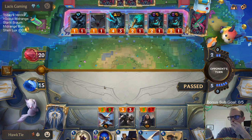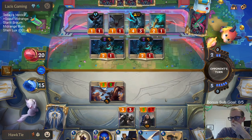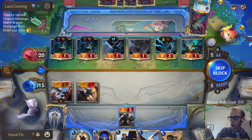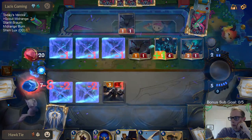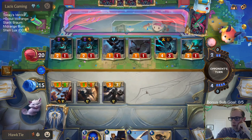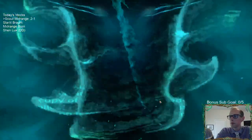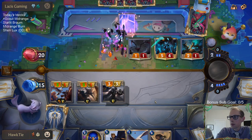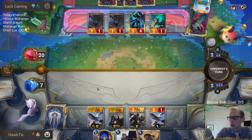Callista gets leveled up. I'm probably supposed to use Ranger's Resolve, but obviously we wanted to play Quinn this turn and then Genevieve Elmhart next turn. But I'm probably supposed to use Ranger's Resolve.